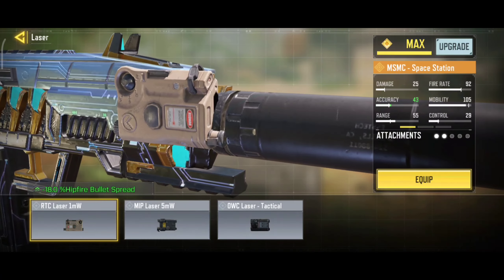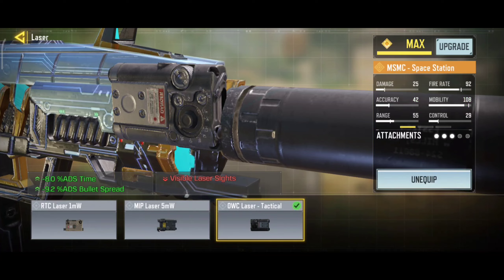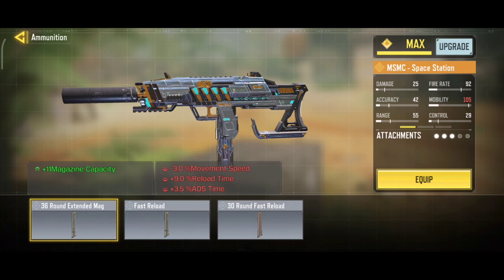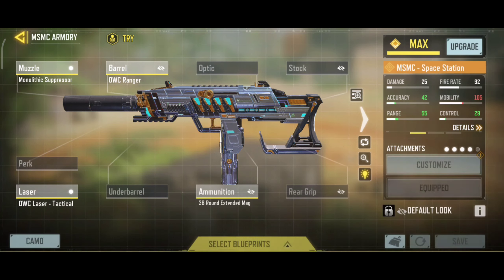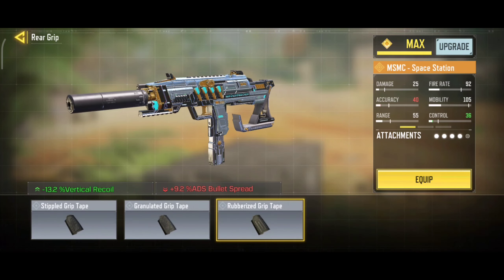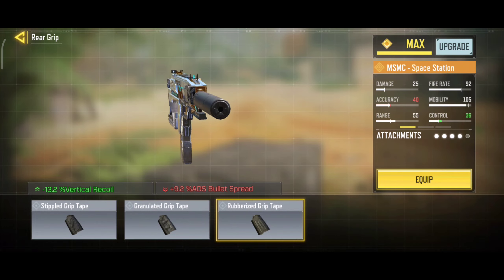Our third attachment is Laser Tactical. It will reduce your ADS time and ADS bullet spread. Our fourth attachment is 36 Round Extended Mag. It will increase your mag capacity. And our last attachment is Rubberized Griptape. It will reduce your vertical recoil.